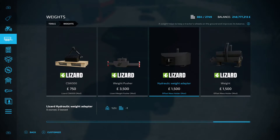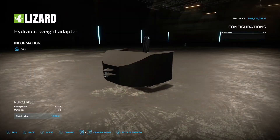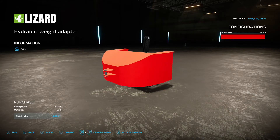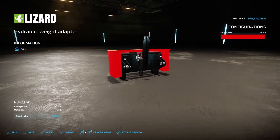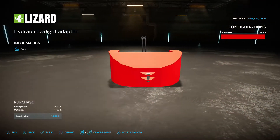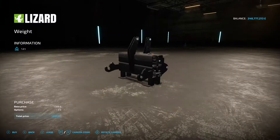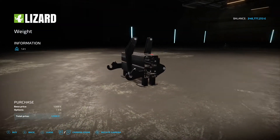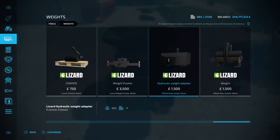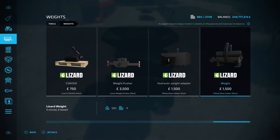Next up is the Offset Mass Holder by Fred Modding, 2.28 megabytes - under weights. You've got the hydraulic weight adapter for 1,500. Rather than adding extra weight to your tractor, you put these two things on the front and they extend out, changing the center of gravity. You can also get an extra adapter that unfolds and moves the weight even further out - 1,500 for the adapter, 1,500 for the 1.2-ton weight. Saves you getting more weight.